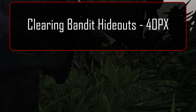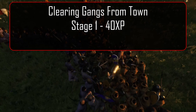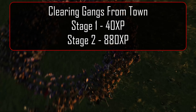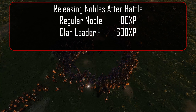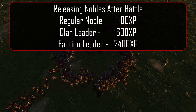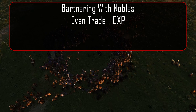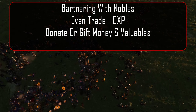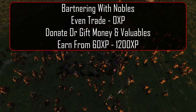Clearing bandit hideouts gives 40 XP. Clearing gangs from a town gives 40 XP at the first stage and 880 XP at the second stage. Releasing nobles after battle gives 80 XP for a regular noble, 1,600 XP for a clan leader, and 2,400 for the faction leader. Bartering with nobles doesn't give any XP if it's an even trade, but if you donate money to them you can earn anywhere from 60 XP all the way up to 1,200 XP depending on how much money you give.